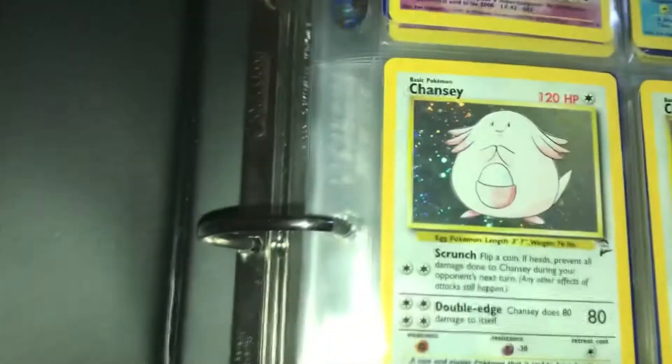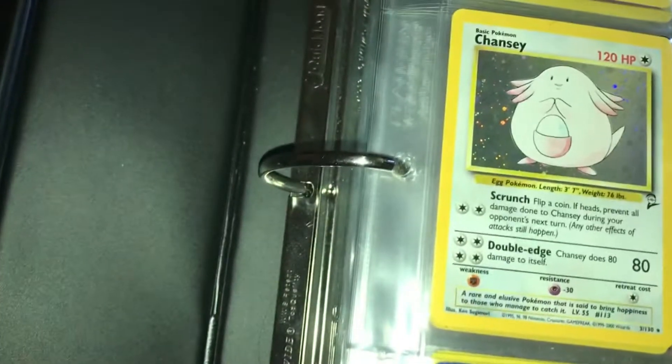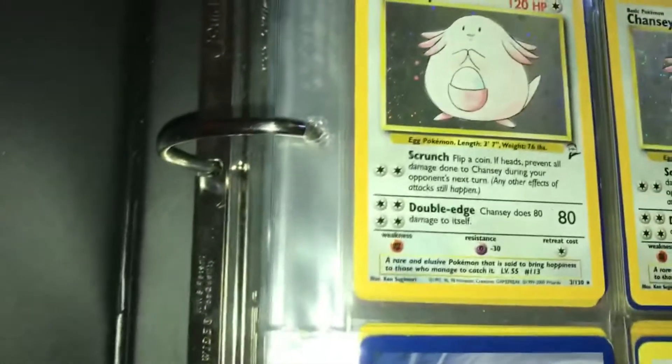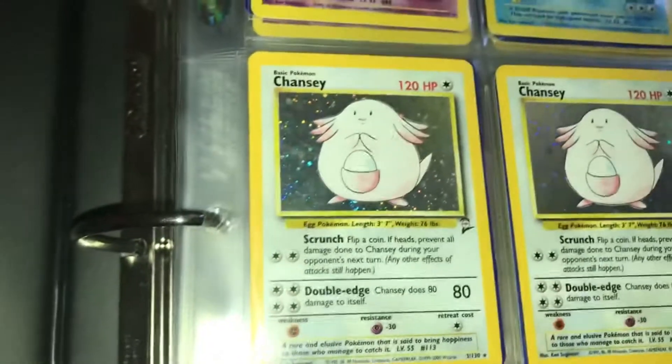I'm thinking about showing a hidden fates collection off pretty soon — in terms of just the shinies and shiny GXs. But I also wanna wait till we open up some more tins for that. Let me know also if you guys wanna see some of the sealed stuff and what we can do in the future.